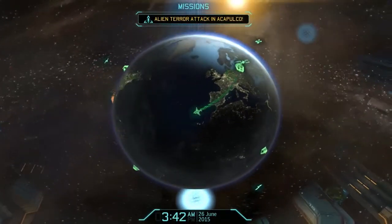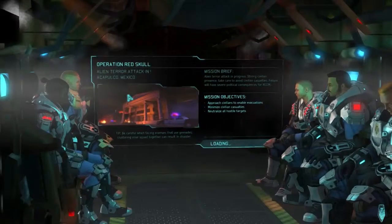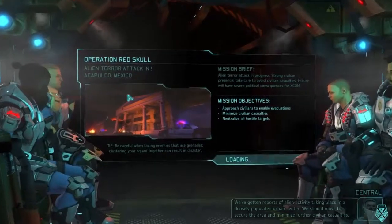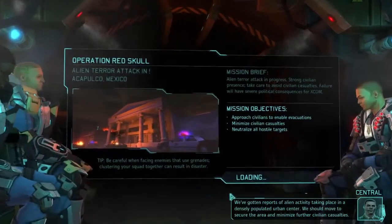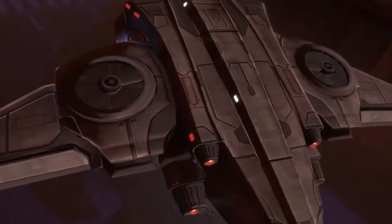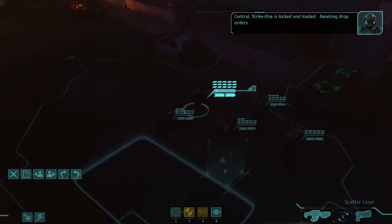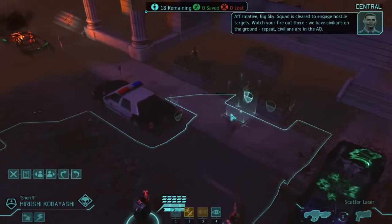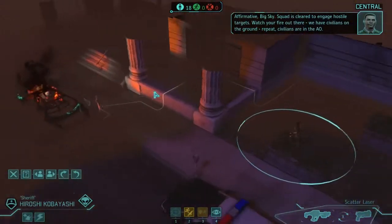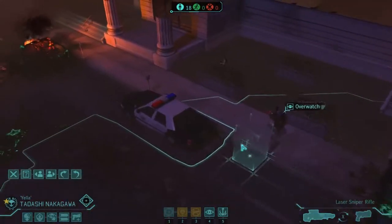So we begin flying off to Mexico. I've not actually been to Mexico this game so far - this is possibly one of the reasons why we don't have the panic down low. We've gotten reports of alien activity taking place in a densely populated urban centre. We should move to secure the area and minimise further civilian casualties. Hopefully we can do it relatively quickly. We've got a lot of heavies - this doesn't actually scream well. What we should have done is had a whole load of assaults.